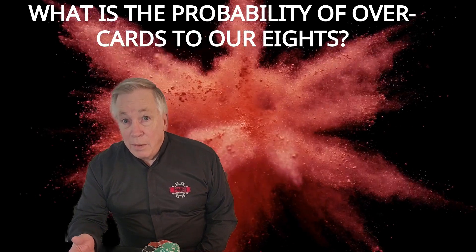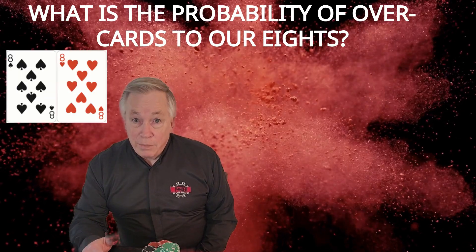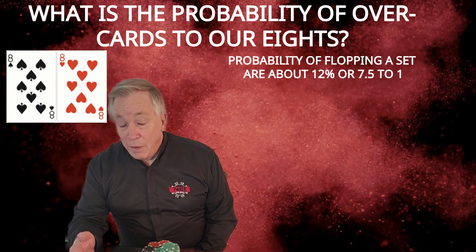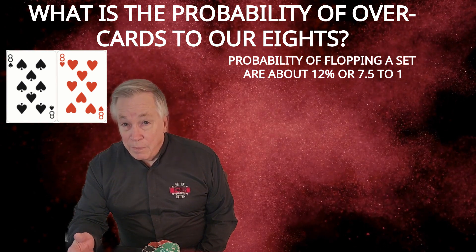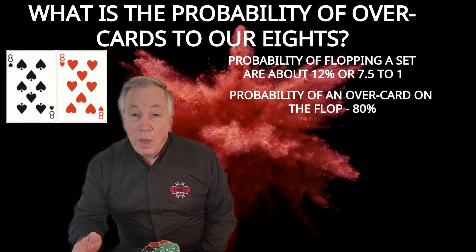You must have a plan for each hand you intend to play, so let's think about our pocket eights. Of course, we are hoping to flop a set, which has a 12% probability, or 7.5 to 1 odds. Then we have to think about the potential for an overcard to our eights on the flop, turn, and river. First, there is about an 80% chance that an overcard to our eights will come on the flop.